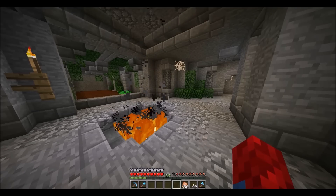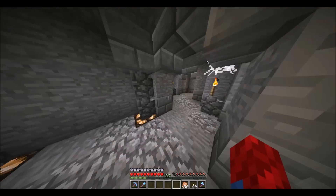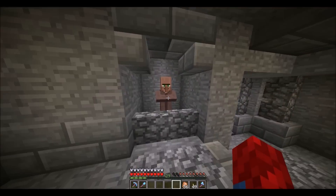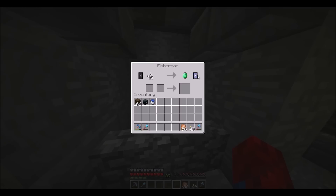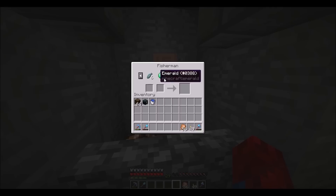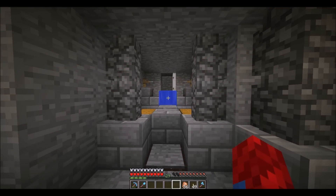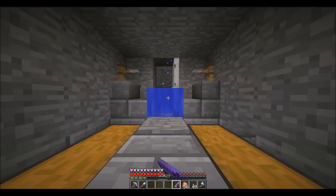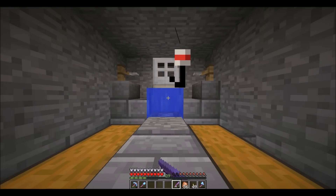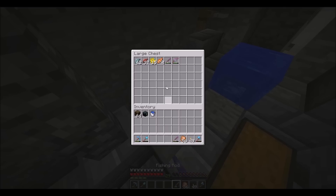We're back in the main area. Through this entrance on the left side, I have a fisherman villager right here, and that's perfect for this area because he wants string and fish. So I have an automatic AFK fish farmer here where you just hold right click on your mouse and eventually you'll catch a fish. It'll go through this hopper and bring the items to his chest.